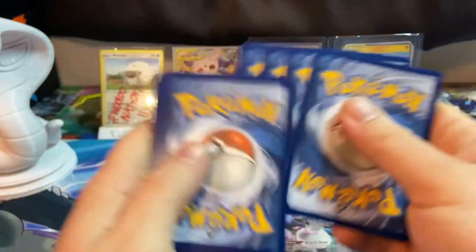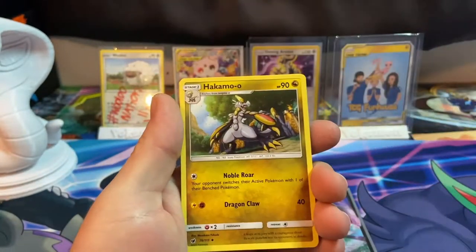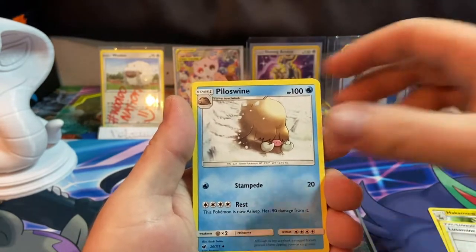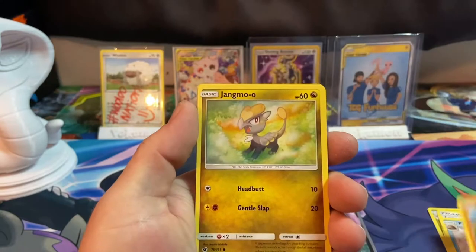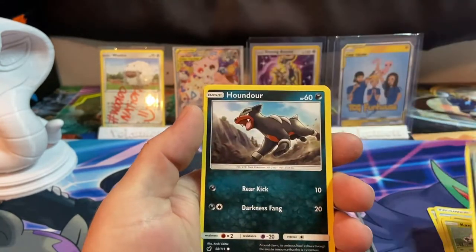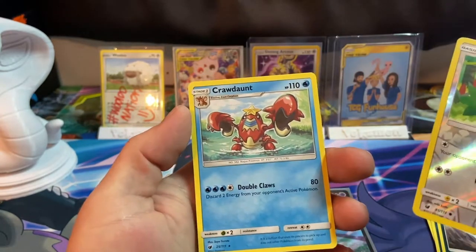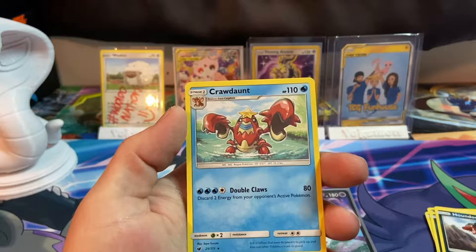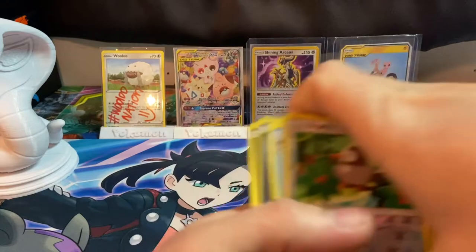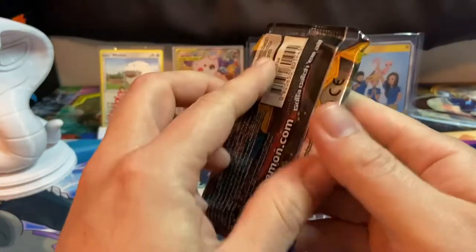On to the next one. Three and four to the front. Fire Energy, Haxorus, Lucario, Mamoswine, Mankey, Jumpluff, Karrablast, Dino nose, our reverse Starly, and a Crawdaunt — brain no worky today!